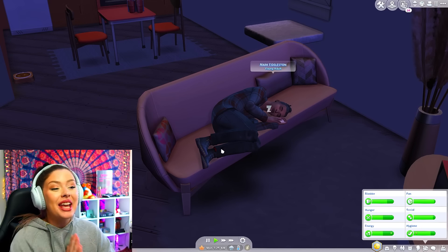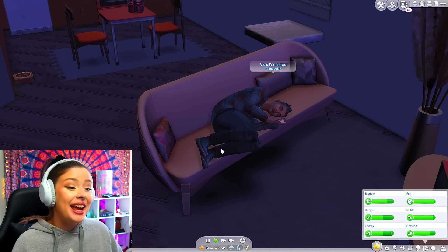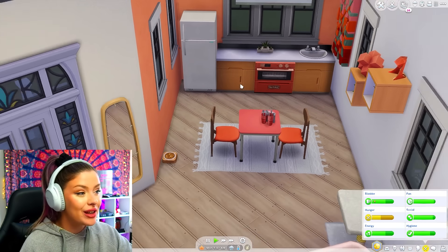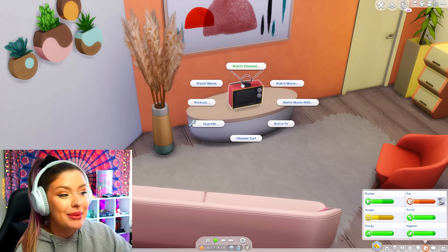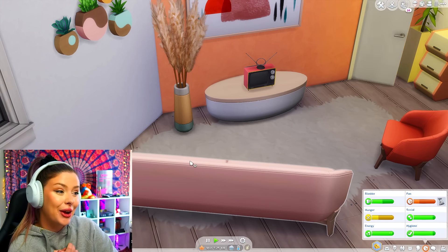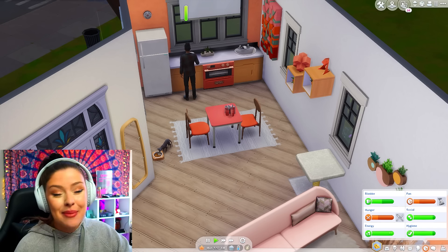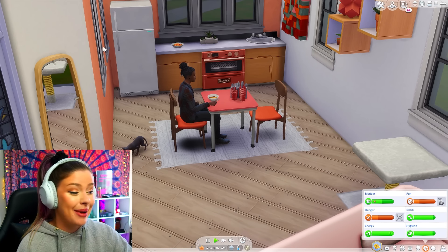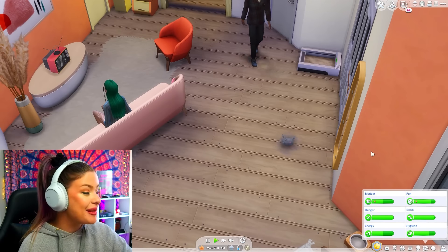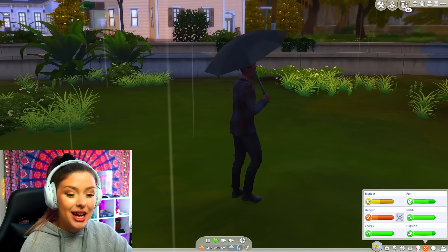I do feel kind of bad for Mark — I want to get him off the couch. I know he probably doesn't mind; this was probably his idea anyway. But like, he's just so sweet. I have a soft spot for Mark Eggleston here. He's gonna wake up and make some breakfast — let's have some fruit salad. Both of them need their fun up, so maybe they can wake up and watch TV together while they eat. He is literally just coming outside to play in the rain — like why are you so perfect? I think they need to come outside and play in the rain together, but she's inside just watching TV.